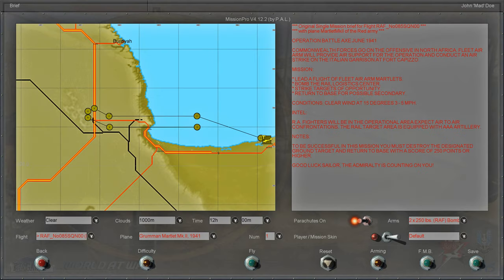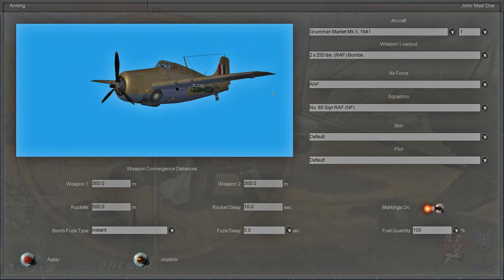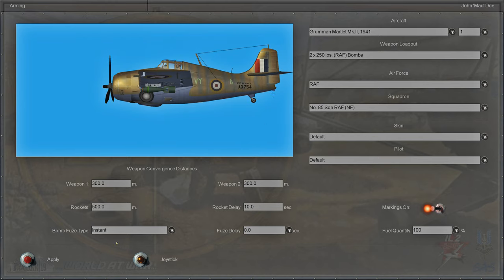IL-2 1946. Battle Axe. June 1941. Commonwealth forces initiate an offensive in North Africa against the African Corps and Italian expeditionary forces.